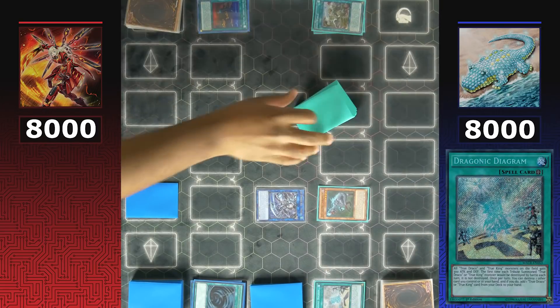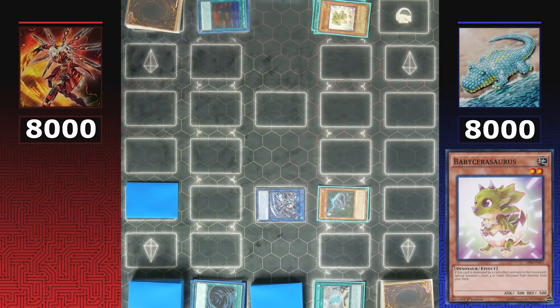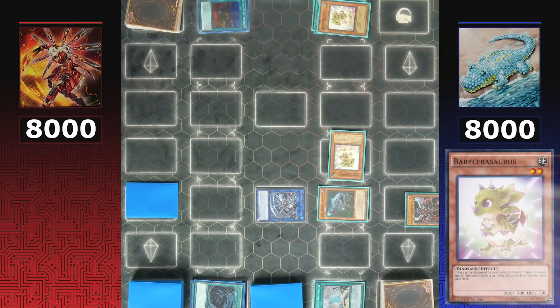Dinos activate Draconic Diagram, using its effect to destroy Baby Sarasaurus and add a True King monster from the deck to hand — their card of choice is True King Agnamosit. Baby Sarasaurus triggers to special summon another Baby to the field.